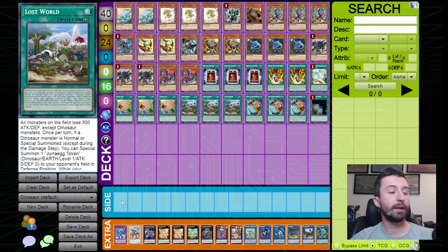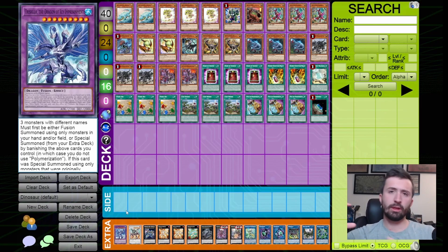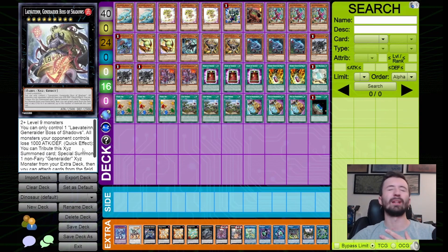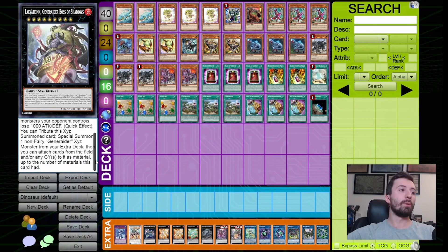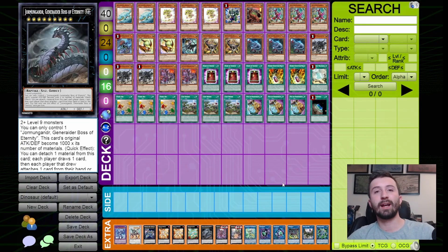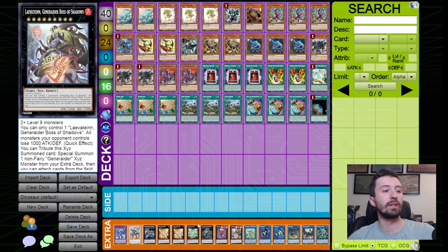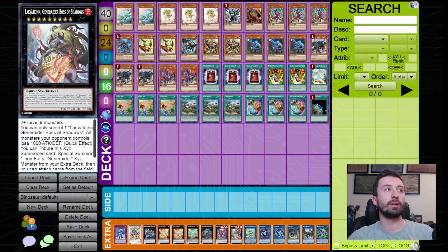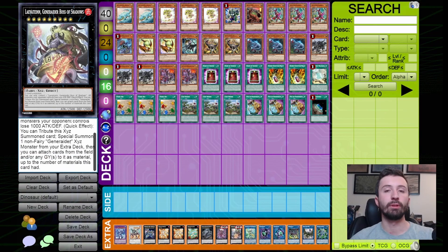For the extra deck, I'm playing the Rank 9 package: Trishula, and both Generator Exceed monsters. The old one draws cards — it's decent but you're really playing it for the new Generator Exceed. As a quick effect, you can tribute the new one, take your opponent's cards and attach them to the old one, then special summon the old one and attach two cards your opponent controls or has in their graveyard. It doesn't even target — it's incredibly powerful and an underrated card from Photon Hypernova.